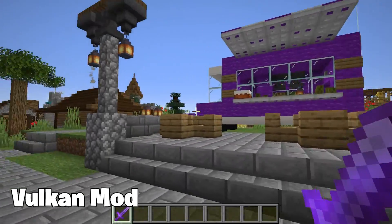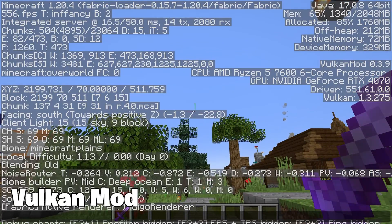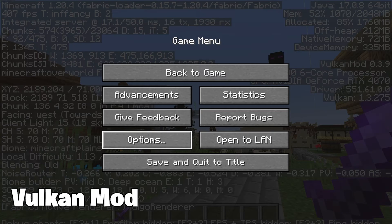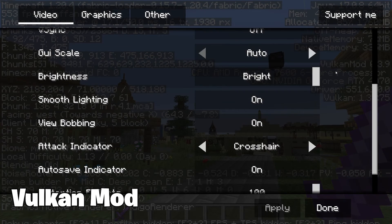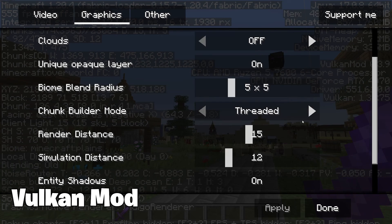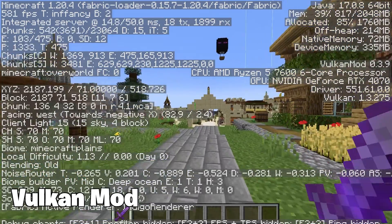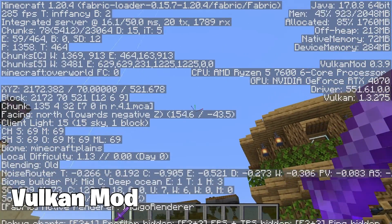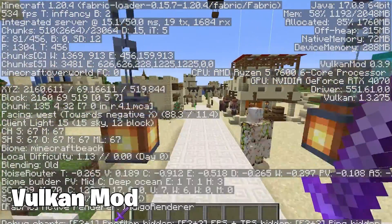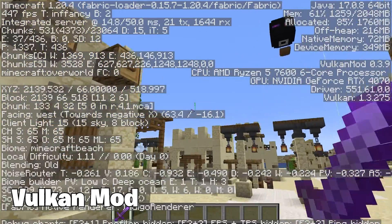Another top-tier performance boosting mod is Vulkan mod. This one takes a different approach to increasing your FPS. Instead of engine optimizations or graphics tweaks, Vulkan actually implements an entirely new graphics rendering API into Minecraft. Vulkan is a more modern low-level graphics API that can significantly improve performance over OpenGL, which is what vanilla Minecraft uses. So this is more suited for low-end PCs.